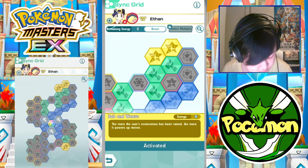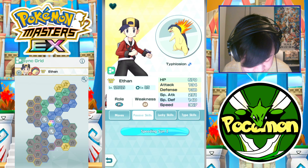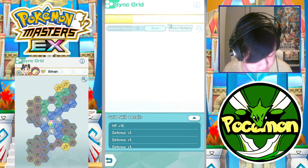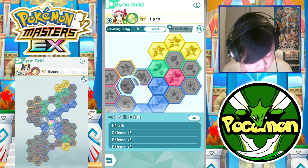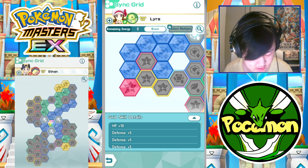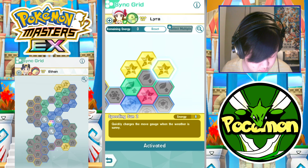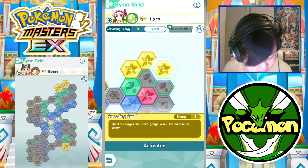That's Ethan's grid. Some other things I want to draw folks' attention to — his Passive has Speeding Sun 2. The reason I want to talk about that is because we're going to run it in Sun, which is why I'm not picking up the Eruption Movegate Refresh. Lyra is the perfect Ethan partner. You put these two together, it works out perfectly.